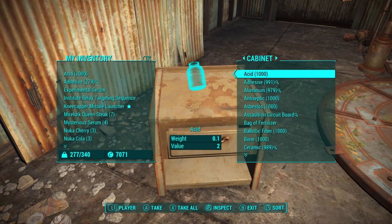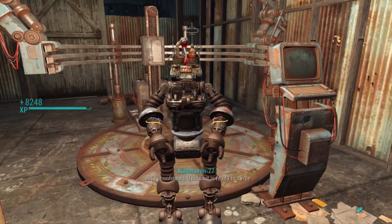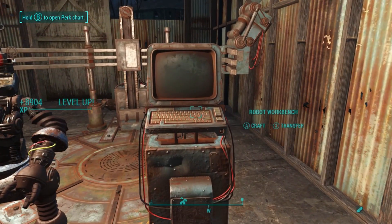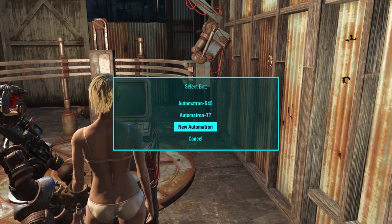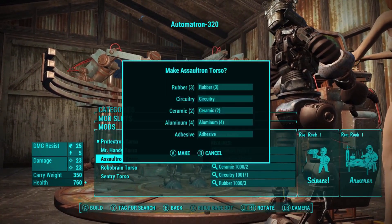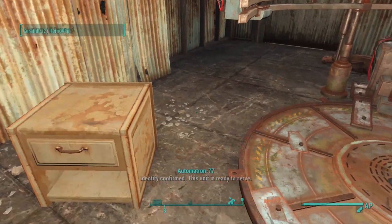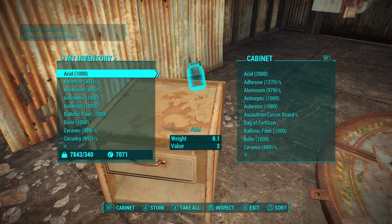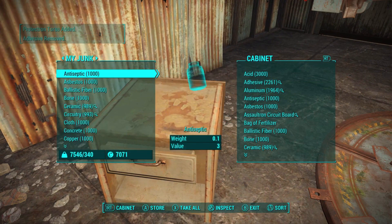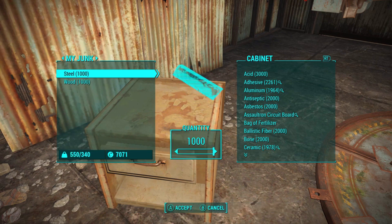Just make sure that you have no mods in your companion's inventory or your own inventory. If you do have any junk left over, transfer it over to the cabinet. Then to do the glitch again, repeat the whole process — go to Craft, create a new Automatron, go to Torso, Protectron Torso, use an Assaultron Torso, create it, back out, exit the station, and transfer all of your junk again.